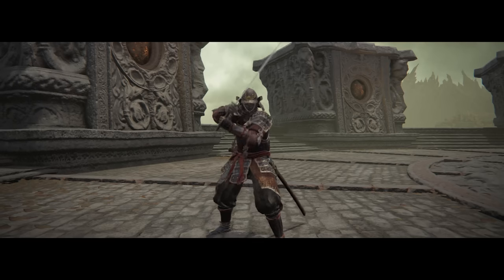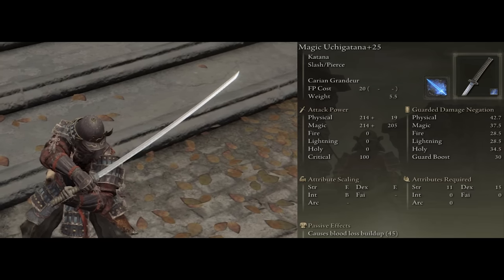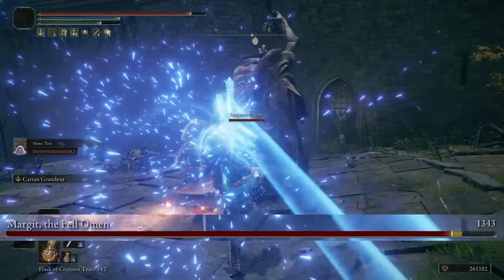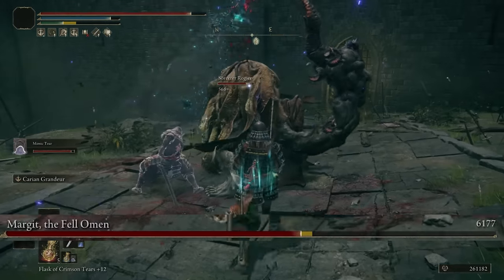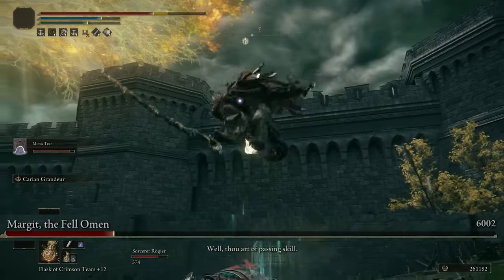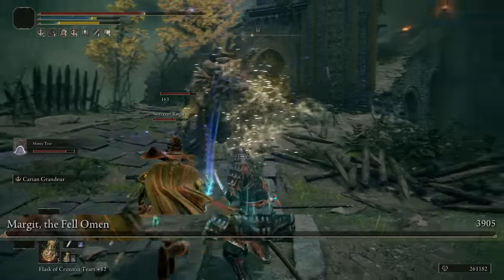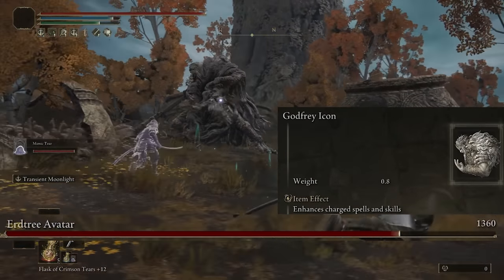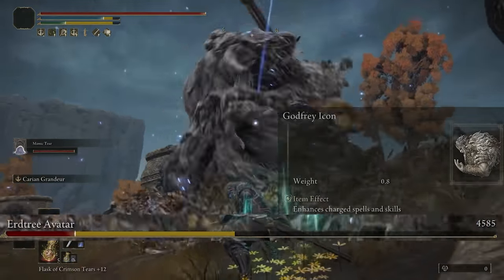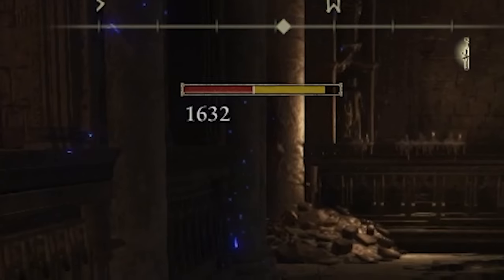The second katana is the Uchigatana — it does a bit less damage with basic attacks, but the ash of war on it, Carian Grandeur, can do a lot more damage. It's really good for taking down bosses and it guard breaks them pretty quickly, letting you score a critical hit or charge up for a second attack completely free. There's another talisman that takes this to that level — Godfrey's Icon — which increases the damage of all charged attacks by 15%, and this ash of war has three different stages of charged attacks.